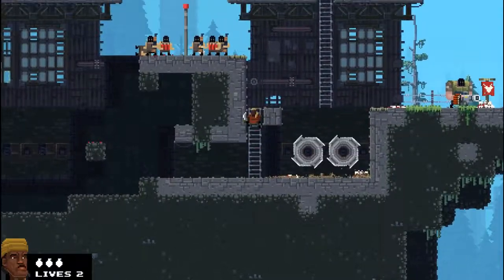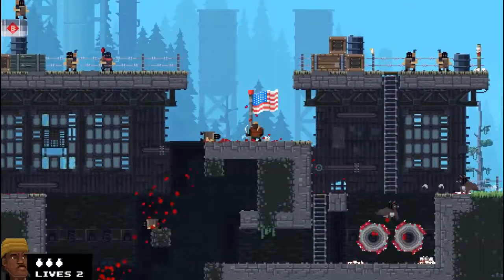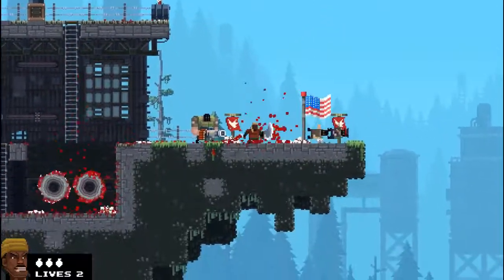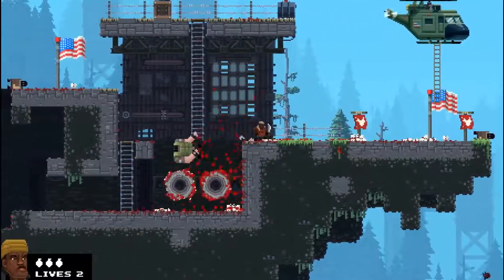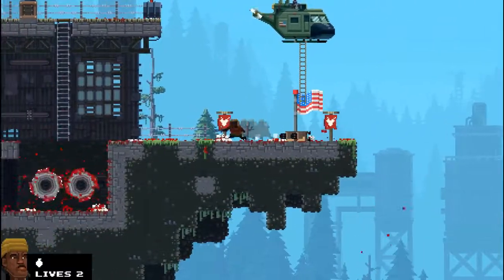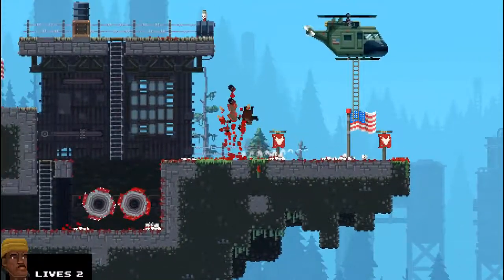Clearing each stage requires you to kill the mook general at the end. If he spots you, he will call in three paratroopers. I suggest killing him, hitting the flag, grabbing the ladder to escape on the hellbro copter, leaving behind fiery explosions with an almost Power Rangers fanfare!